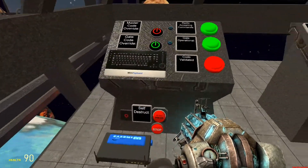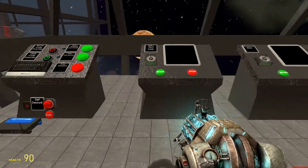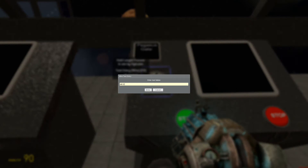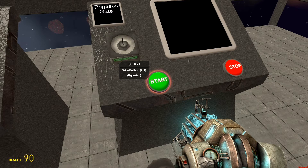Alrighty, so now I'm going to explain how everything works in the control room. This console in here — you press this, you type in the address, and then you just hit it and it'll go.